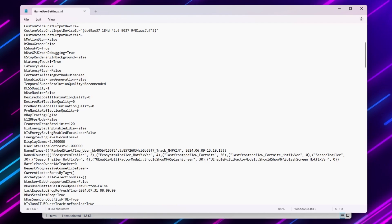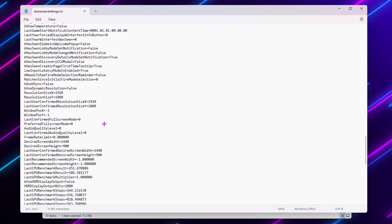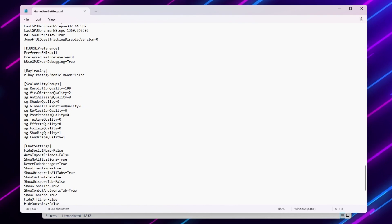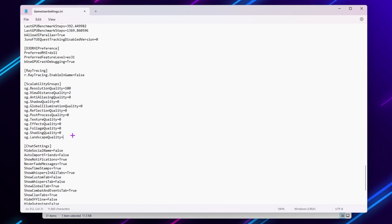Scroll down and find b120FPSMode — set it to False, as this locks your FPS to 120. Then find IsEnergySavingEnabled and turn off all energy saving features. Scroll to the end to find the Scalability Group graphics settings. Set Resolution to 100, ViewDistance to Far (2), and set AntiAliasing, ShadowQuality, GlobalIlluminationQuality, ReflectionQuality, PostProcessingQuality, TextureQuality, EffectQuality, FoliageQuality, ShadingQuality, and LandscapeQuality all to 0 for maximum performance.